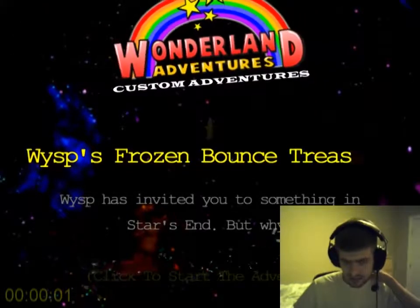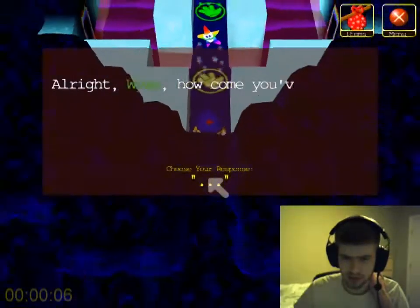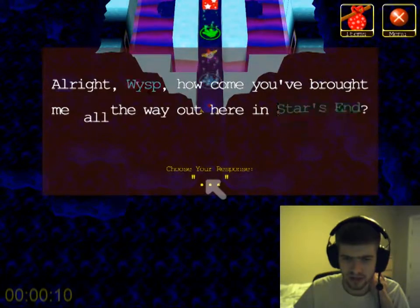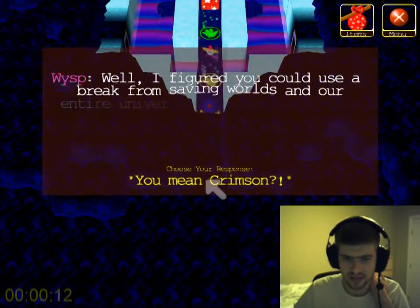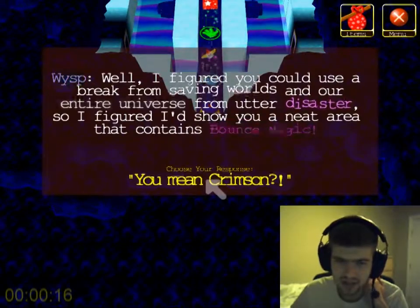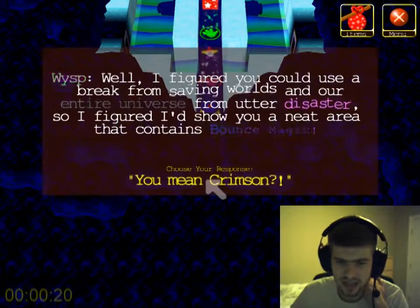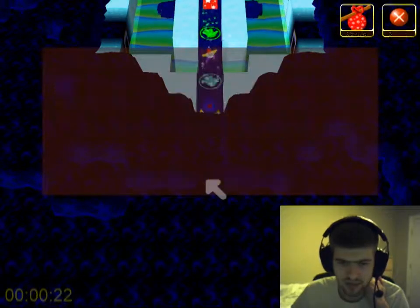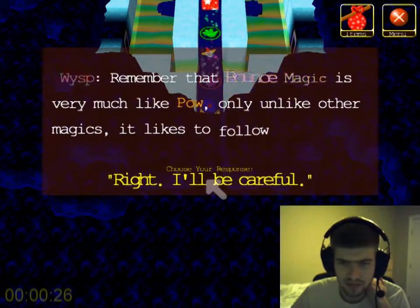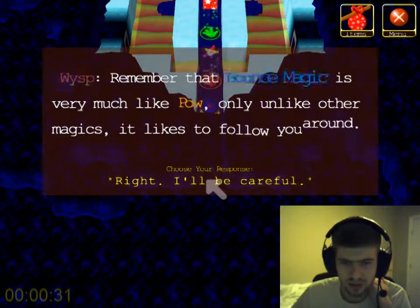Wisp has invited you to do something in Star's End, but why? I don't know. Alright, Wisp, how come you brought me all the way out here in Star's End? Well, I figured you could use a break from saving worlds and retiring the Yuriverse from Outer Disaster, and so I figured I'd show you an idea that contains Bounce Magic. You mean Crimson? Or actually, it's Rainbow. Remember that Bounce Magic is very much like POW, only unlike other magics — it likes to follow you around.